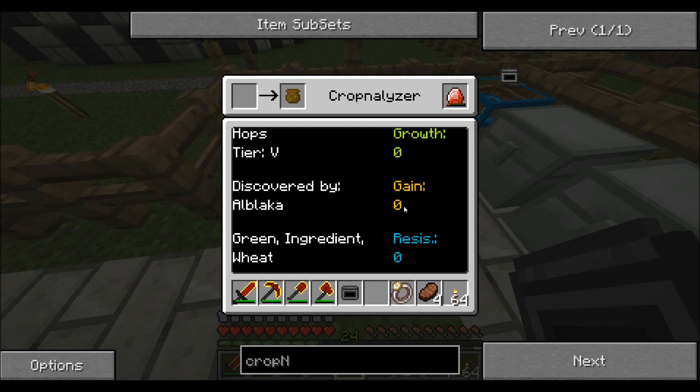The resist stat is the main one you want the highest number in. It has quite a lot of pros compared to one small con. The pros are: it's less easy to trample, so it's a bit more hardy; less weeds growing; and you get more seed bags from the drops. The con is that it's slow at crossbreeding — but that doesn't matter if you've got a bunch of things going at once.